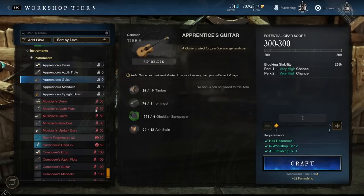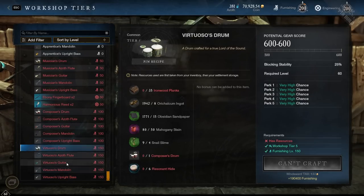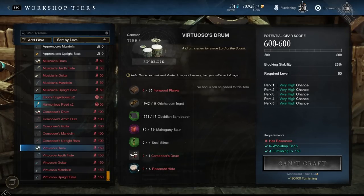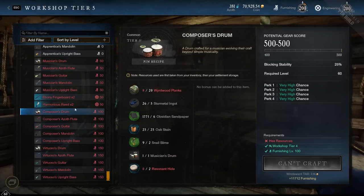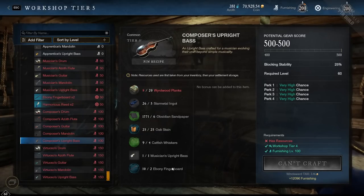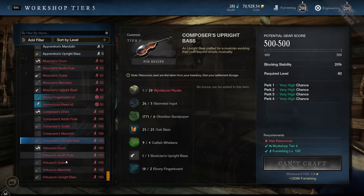The main instruments are crafted in Furnishing but some of these resources are crafted elsewhere. The Ebony Fingerboard is something new they've added for the guitar, you need a Pearl Plectrum — also new — the Harmonious Reed, and Resonant Hide — all new things we're going to have to craft. These new materials — the Resonant Hide, Harmonious Reed, Pearl Plectrum, Iridescent Inlay, and Ebony Fingerboard — are all required to make the epic Tier 4 versions.